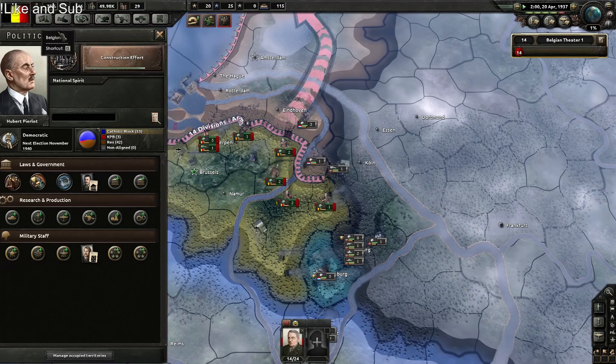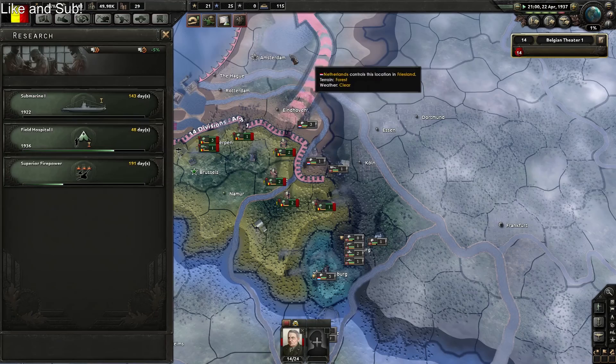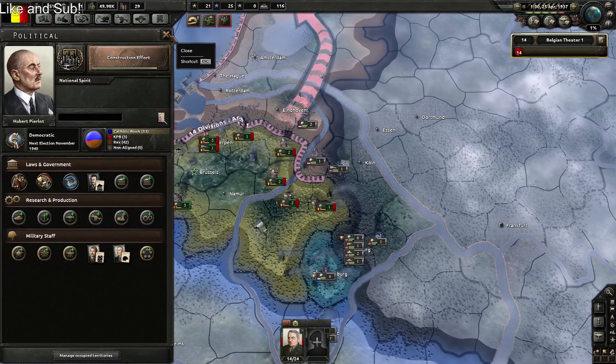Fascist sympathizers in the military — a coup can now be executed! Fighter research done. We should probably start doing some naval tech, like submarine one. Let's do the attack and defense guy advisor now.